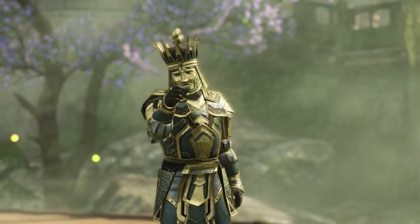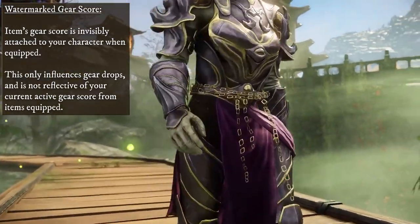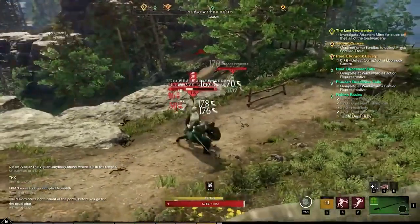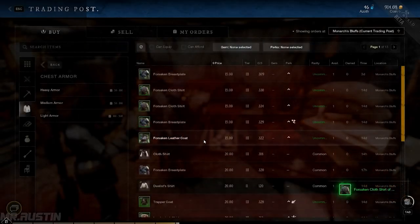Heavy Armor also has the worst mobility of the three types. Whether you're trying to be flashy or effective in stats, note that the armor you equip is watermarked to your character. This will allow higher gear score items to drop when you're completing quests, which provides more value to you. And if you're not using the gear, you can always salvage them for repair parts or sell them on the market.